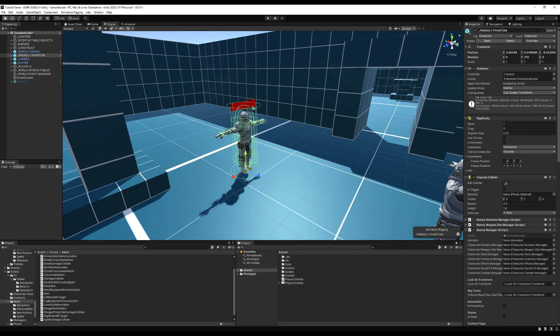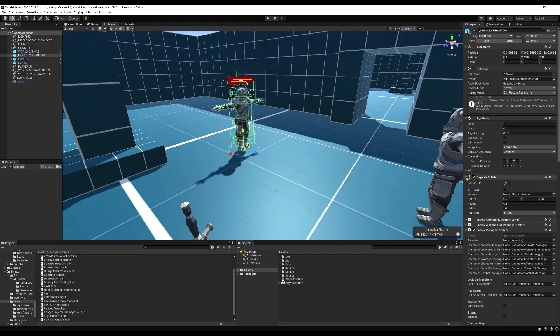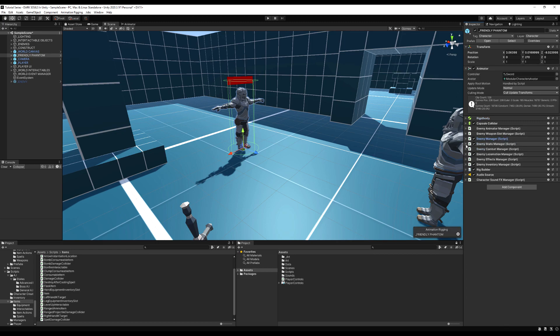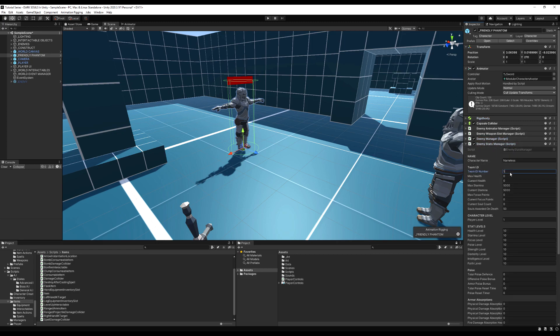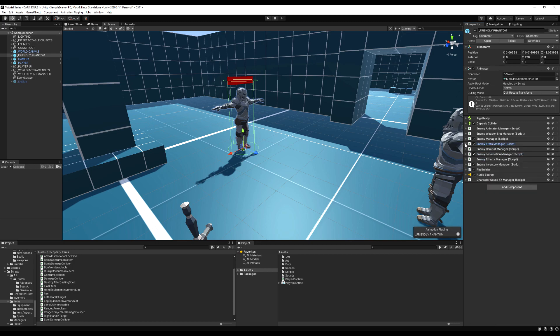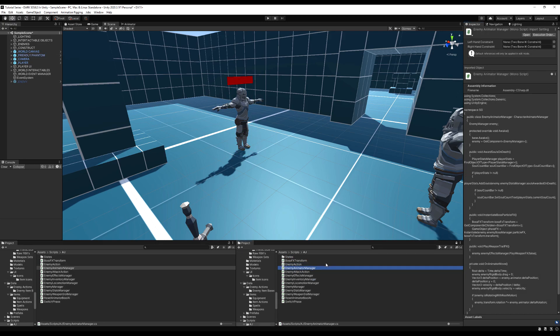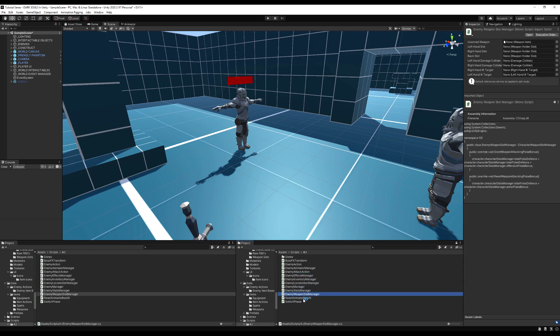Our AI scripts are unfortunately called enemy animator manager, enemy manager, et cetera. That's not going to fly anymore because we're going to make these scripts basically neutral across all AI logic, meaning the AI could be neutral, friendly, or enemy AI. So we're going to make this more clear and fitting with the project. You don't have to do this — I'm doing it because I'm a stickler for naming conventions.